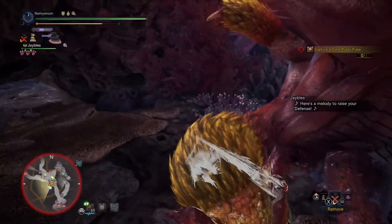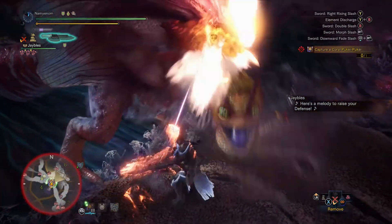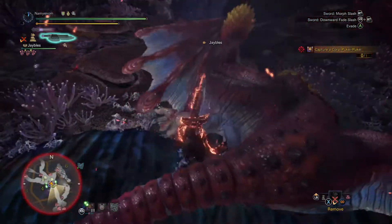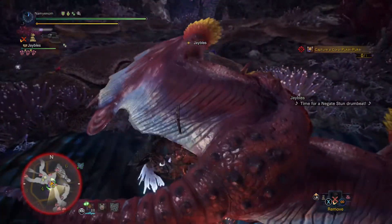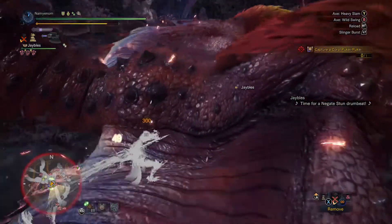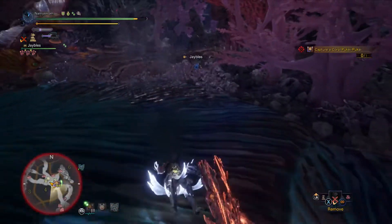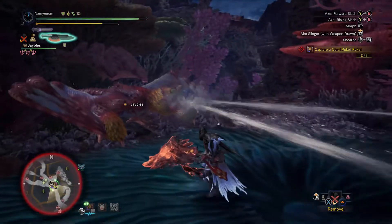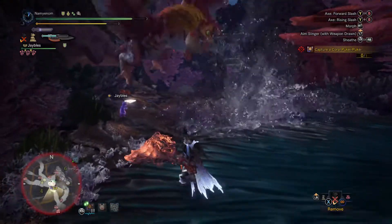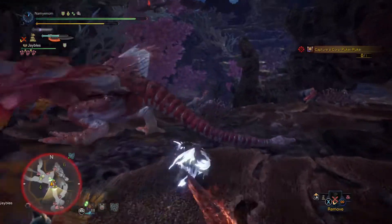That's the blast, and then he splits it right there. If you're in front of him, a lot of times he'll do that just over and over, so I generally try and stay around his legs to avoid that. Seems like he spams the blast when you're closer to him.